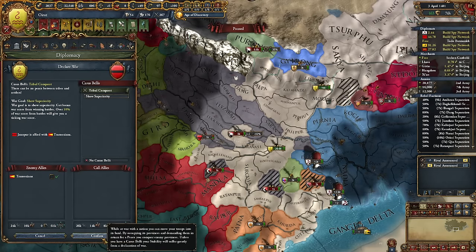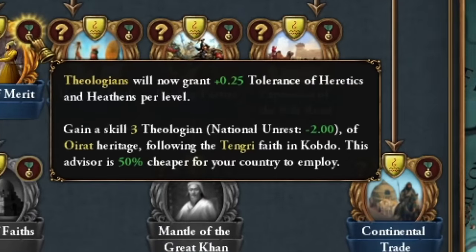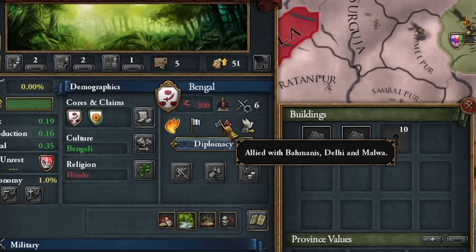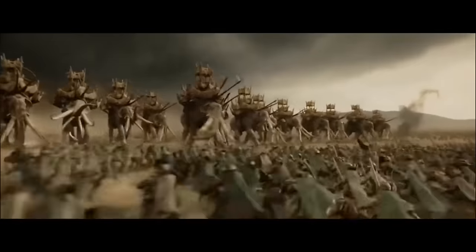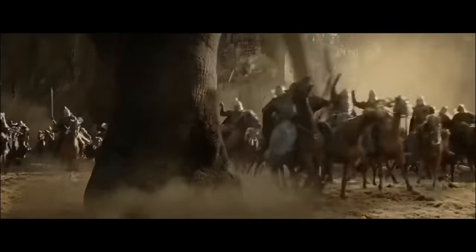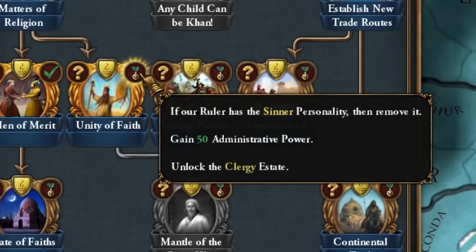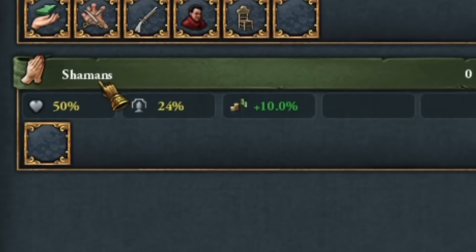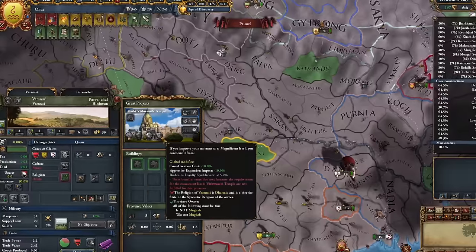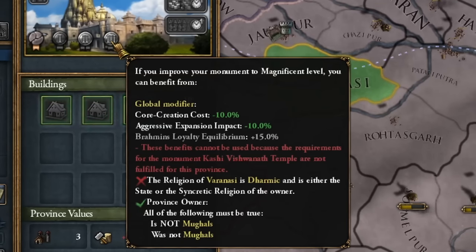I engaged in another war with Jaunpur. My horde also became more tolerant. Then I invaded Bahmanis and Bengal. My plans for Bengal were to strip away some of its alliances. Bahmanis was an empire with a lot of forts to capture. I also managed to unify the faith by implementing another religious reform, resulting in a new state — Shamanism. I acquired a monument which is crucial for my tactics: it not only reduces my aggressive expansion, but also lowers the cost of annexing new provinces by an additional 10%. I just need to change religion.